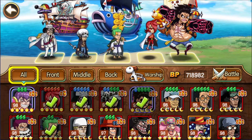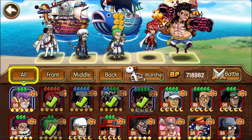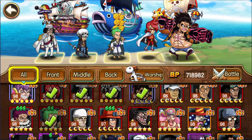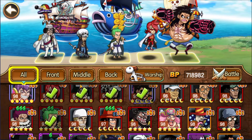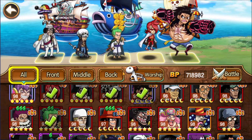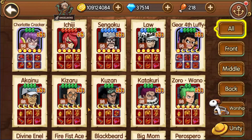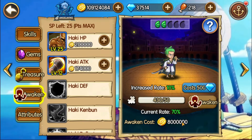The other one is Zoro Wano. The only problem I have right now is that they are at 5 stars on this stage. I am waiting for a consume event with diamonds to progress my characters further. In the previous event where I was spending diamonds, I didn't have the gold I needed, so I couldn't progress further. If you go to the characters — for example Zoro Wano — and try to awaken them, you will see there is a chance rate.